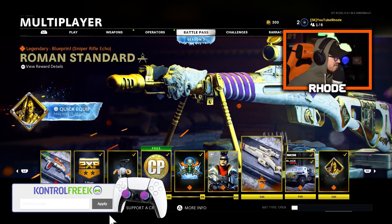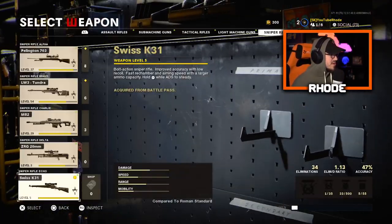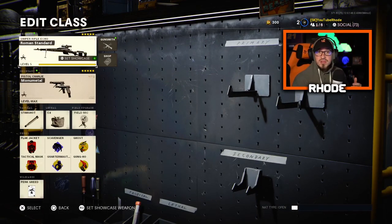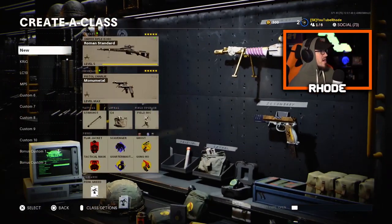Tier 100 unlock — the sniper, I don't know how I feel about it to be honest. I'm going to showcase you guys this weapon — this is the tier 100 unlock of the Swiss K31. I believe you unlock the weapon at tier 30 of the battle pass, but I went ahead and bought the whole battle pass for you guys to showcase all the tiers and all the new weapons that have arrived in the new season.